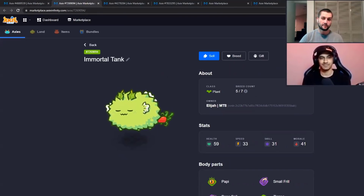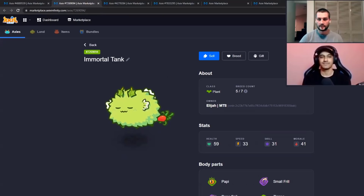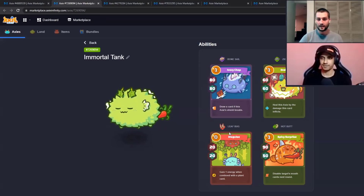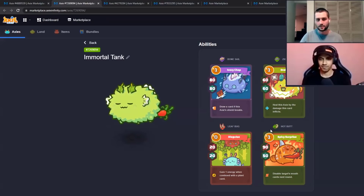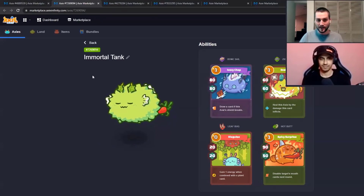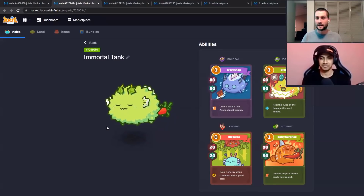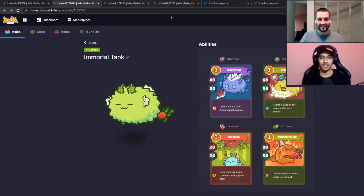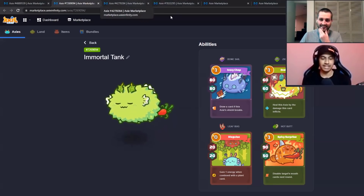For the midline position, there are a lot of different ways to run this. I prefer the immortal tank with Leaf Bug, Bone Sail, Hot Butt, and Zigzag. This offers card draw, durability, energy healing with Leaf Bug, and it makes it difficult for the opponent because Hot Butt turns off their mouth cards — very effective against Chomp and really any Axie. This Axie is very difficult to kill, hence the name immortal tank.